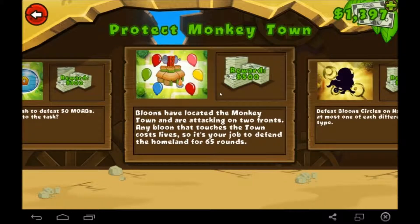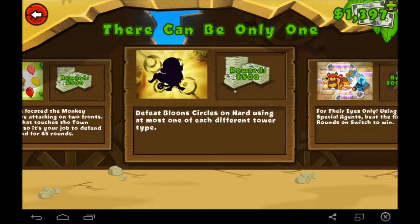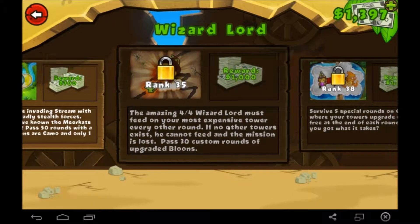Alright, Project Monkey Town. Balloons have located the Monkey Town and are attacking on two fronts. Any balloon that touches the town costs lives, so it's your job to defend the homeland for 65 rounds. That's going to be a long episode if I do that. Defeat balloon circles on hard using at most one of each different tower type — that's not going to work either. For their eyes only, use only special agents, beat the first 50 rounds on Switch to win. We're trying to make money, so I don't think that's going to work. The balloons are invading with their most deadliest stealth forces — they must have known the Meerkats were on leave. Passed round 50 with a twist: all balloons are camo and only one life for $700,000.